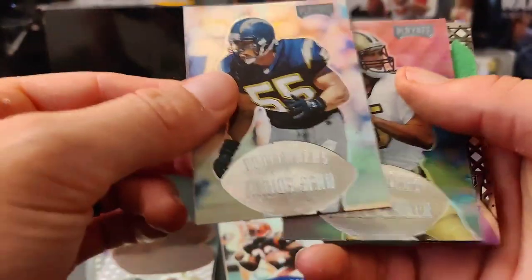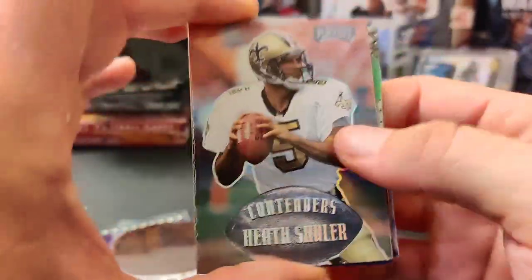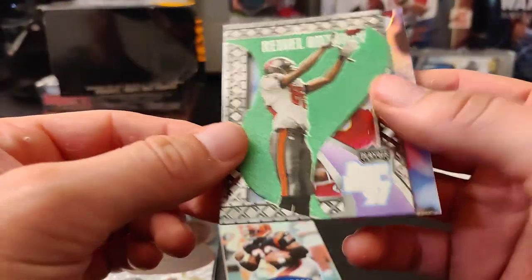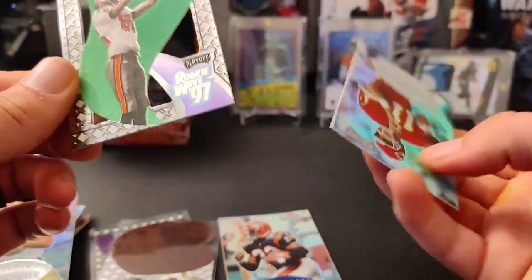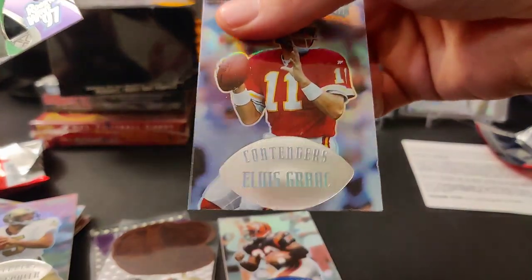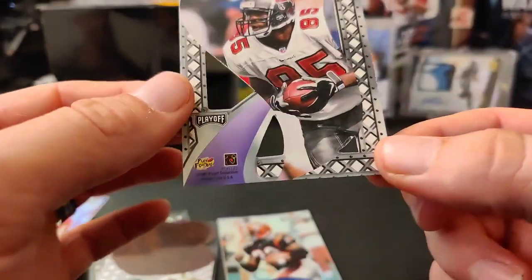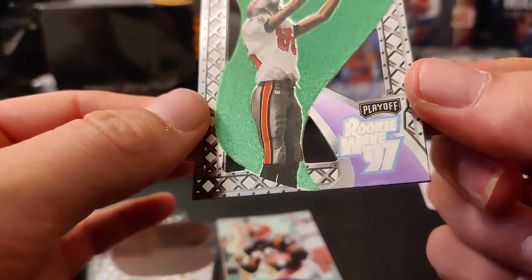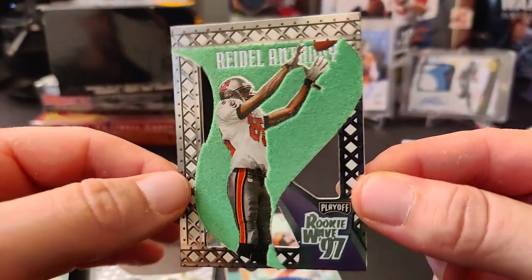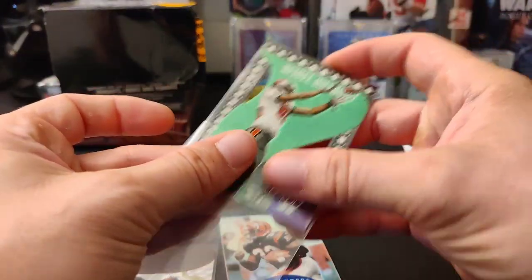Okay, this one we have a Junior Seau — that's cool — a Hines Ward. Oh sweet, a rookie wave. Reidel Anthony. This is an Elvis Grbac silver or green rookie wave of Reidel Anthony. It's kind of cool, it's got that felt feel to it. Neat little card there.